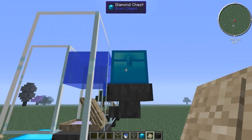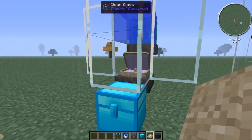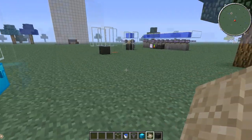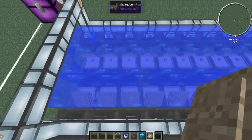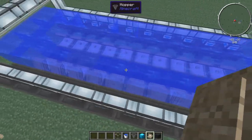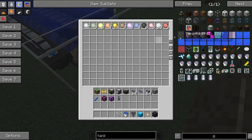Just throw some sand in the top chest and it'll filter down and give you pearls. As you can see, this is quite slow. This one is bigger, obviously — it has 20 pearl oysters in it, so you get quite a few more pearls, as you can see.